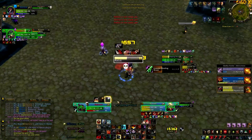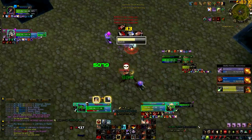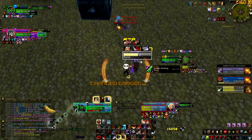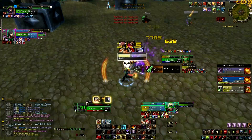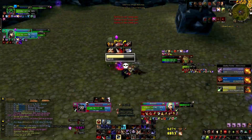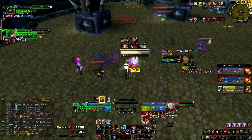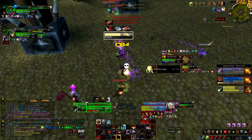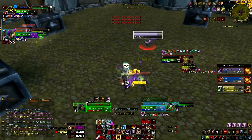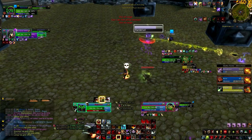His cloak of shadows is over. He starts to go to my lock. I leap to him and throw him down. Since he has no cloak of shadows, we're comfortable sitting on this rogue, especially with the amount of control my shaman and warlock are putting on the other team's warlock, trying to limit as much dot pressure as possible. He shadow step kidneys me, but they don't really do anything off of that — it's more of a peel.